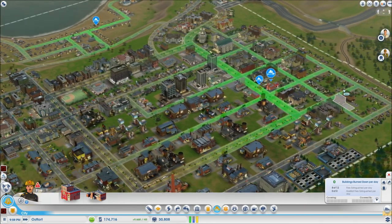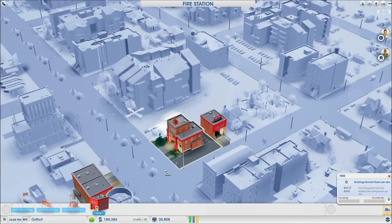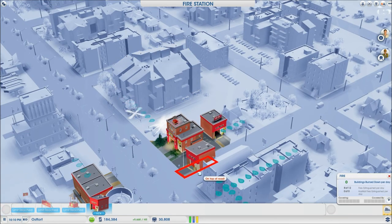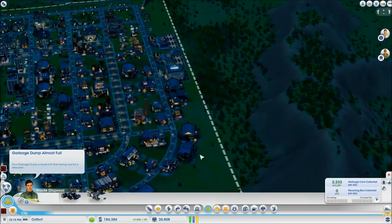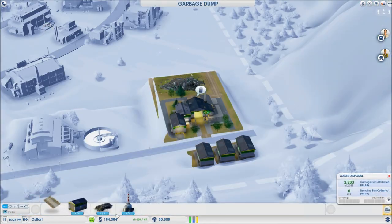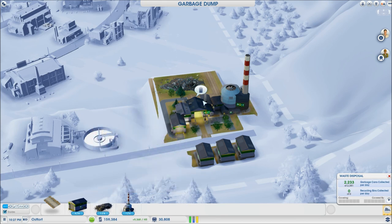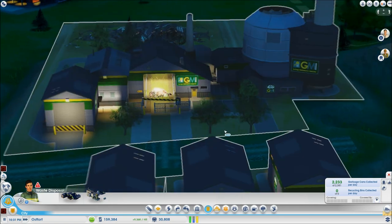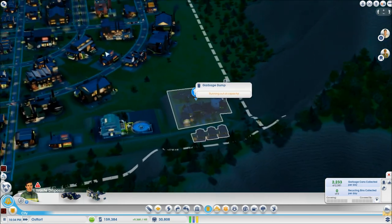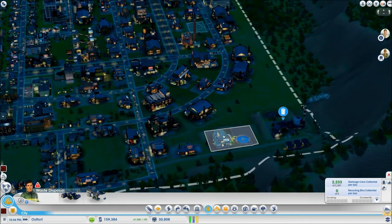I've got a lot of issues — small fires everywhere. Is this house on fire again? As soon as they put that out, I'm demolishing that stupid house. Garbage dump almost full — that's really a pity. It is completely full, actually. Good lord. Let's put on an incinerator. I'd rather not have another dump zone — it's disgusting enough as it is. This incinerator will take care of that, though.